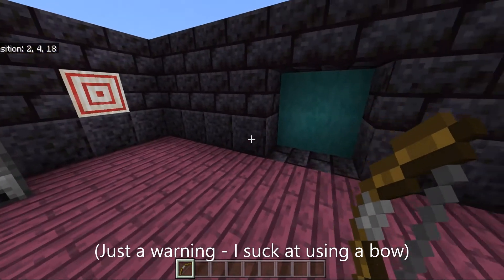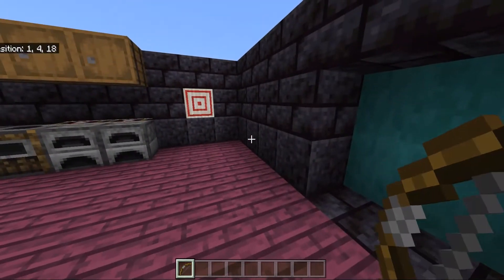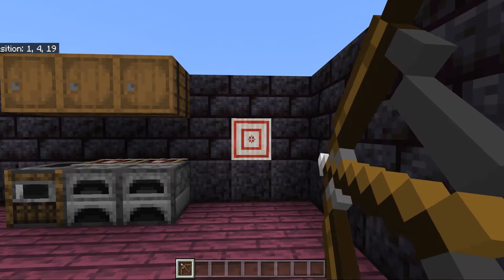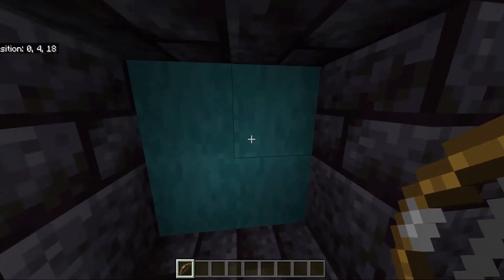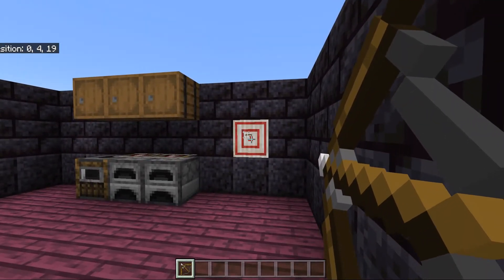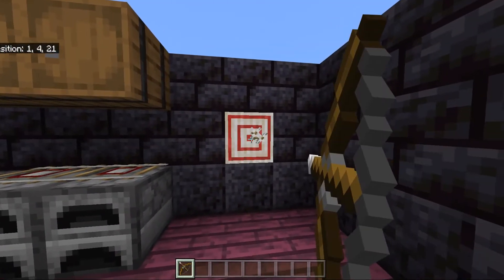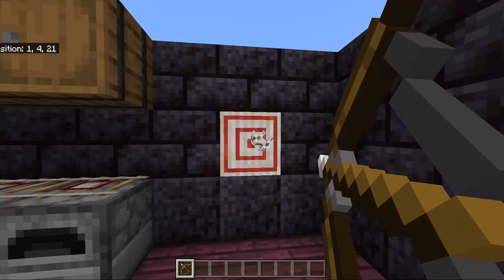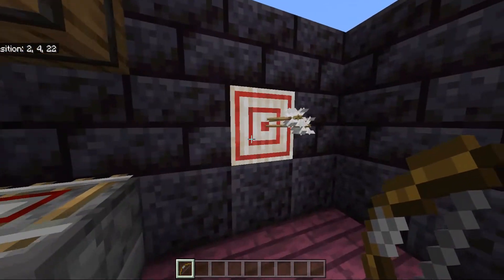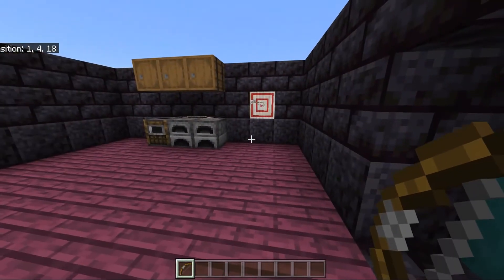This next door will probably be used by someone who is really good with a bow — probably not me. You have to get a perfect bullseye to open this piston door. After a few attempts... there we go, it works!